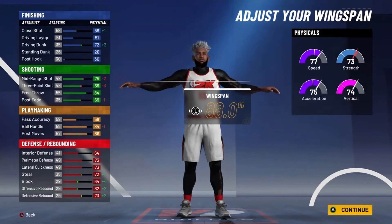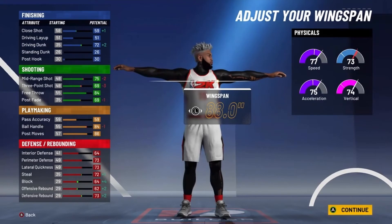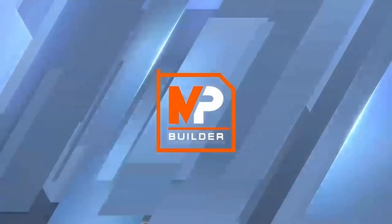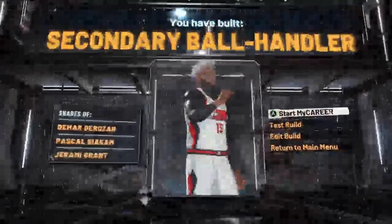You can get Contact Dunks with Takeover, you can shoot pretty good, you can break ankles, and you'll have max Defensive Stats with all your Physicals over 80. So this build is just a Demigod. Go with Slashing Takeover and the build is complete — it's called a Secondary Ball Handler, shades of DeMar DeRozan, Pascal Siakam, and Jeremy Grant.